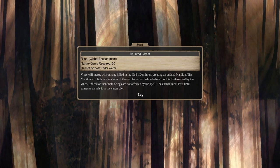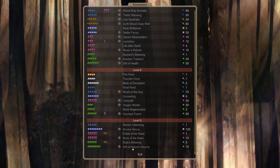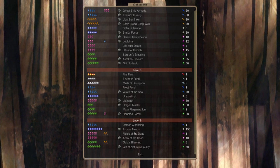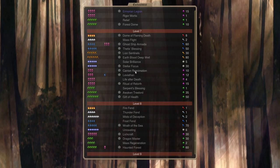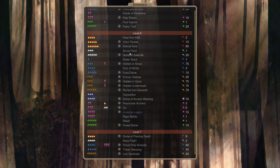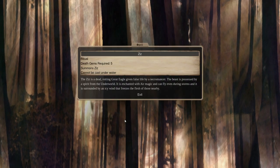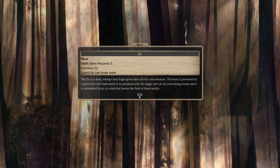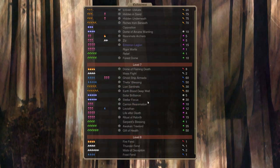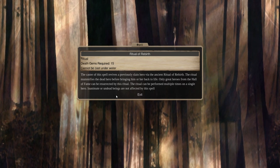Haunted Forests will cause vines to emerge with anyone that dies in the god's dominion. So basically whenever you do a battle and enemy troops or your troops die — if they're living — they're going to come back as mannequin. Mannequin are like skeletons but with vines grown around them, kind of like viney skeletons. Their attack has a chance to paralyze the enemy. There was a really good one in Dominions 4 called the Sands of Time — maybe they got rid of it in Dominions 5. In any case, stuff like the Ziz will be good for us — the Ziz is a giant rotting griffon basically.